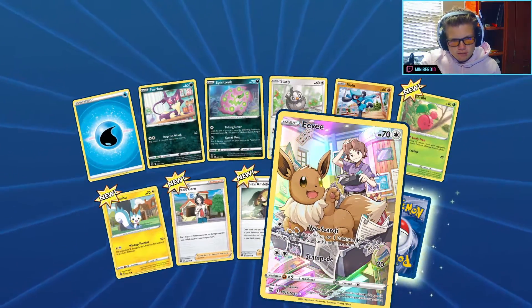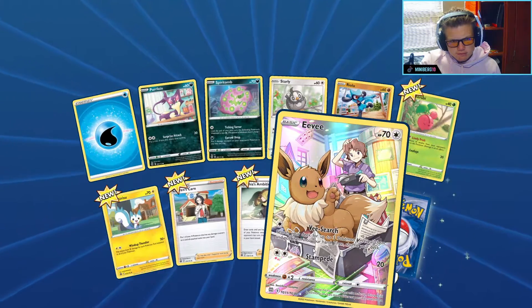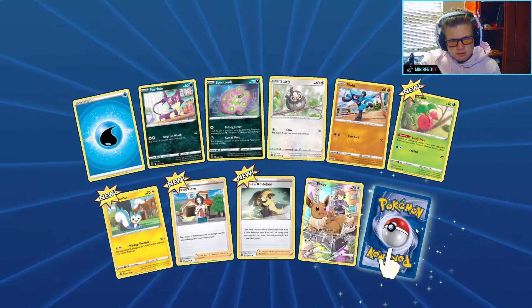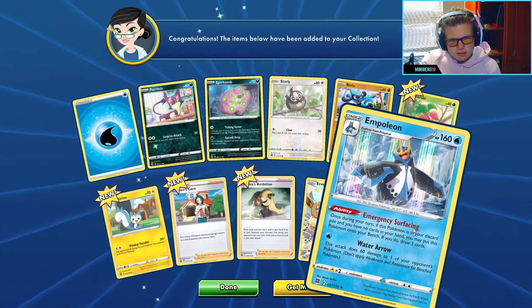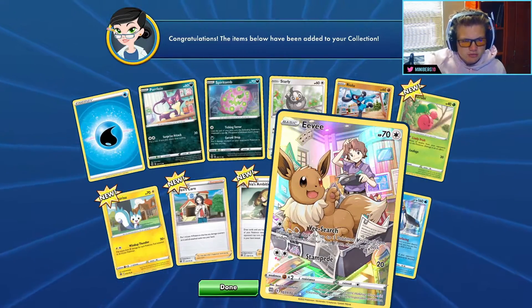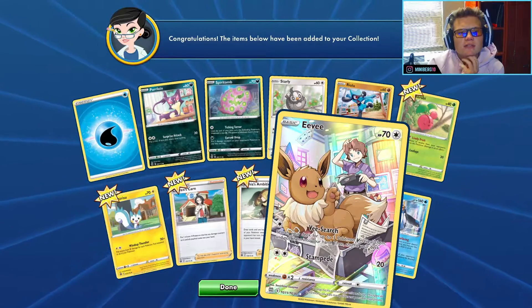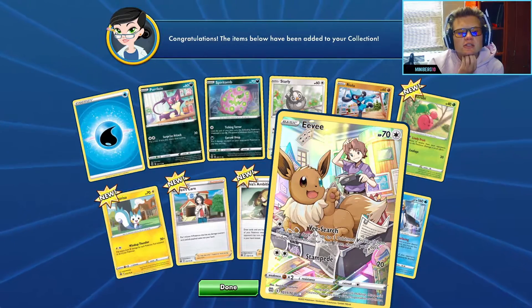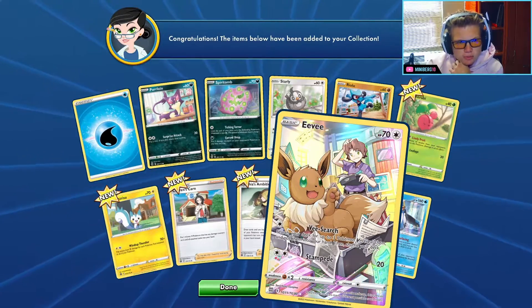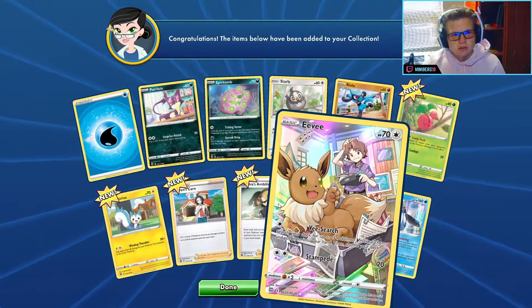Two red cards — what can we get here? Dang, an EV trainer card Rainbow — that is a very nice one! And the last one will be an Empoleon V holo. That is an extremely nice card. Oh my god, I wish I would have packed that in real life. Such a beautiful trainer's card.